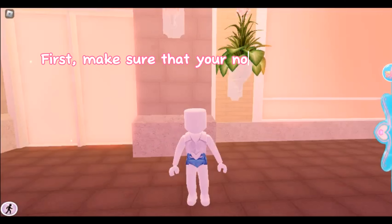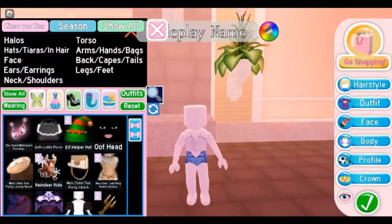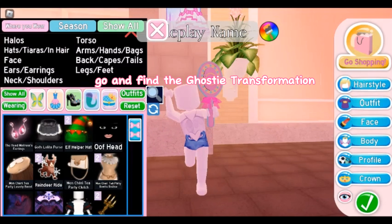First, make sure that you're not wearing makeup, hair, and other accessories. Then go and find the Ghosty Transformation.